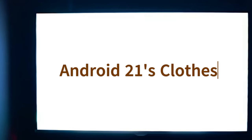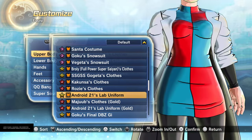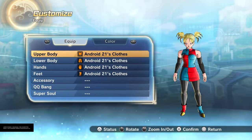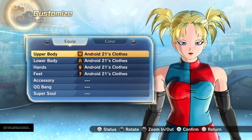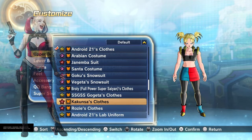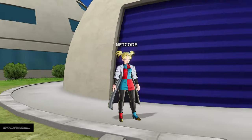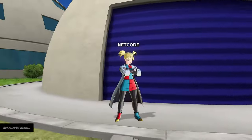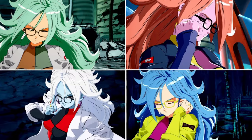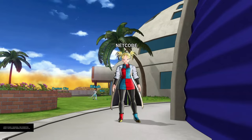Next up: Android 21's clothes — one of my favorites. This one is going to be crazy because I love the lab coat and the two-tone look. Look how FighterZ does it — you can go crazy with the colors. This color scheme already fits Harley Quinn perfectly. Black and red color palette — I really like that lab coat extra touch. It's basically Harley Quinn at the bottom, so adding that into the game would be great.